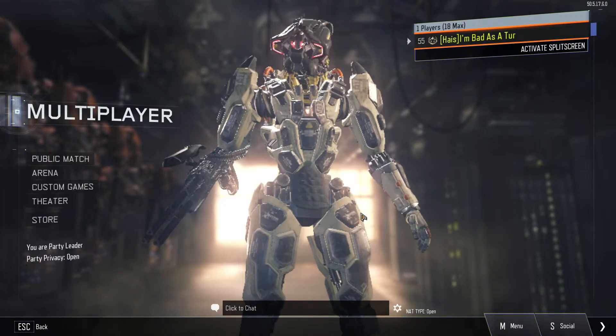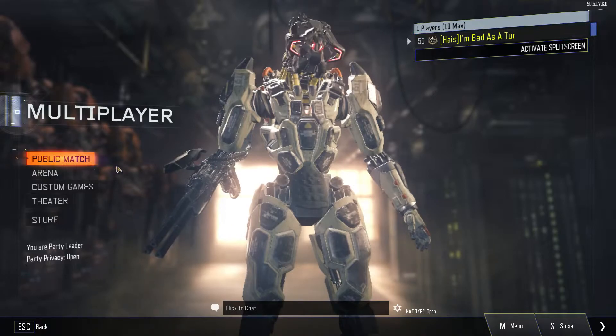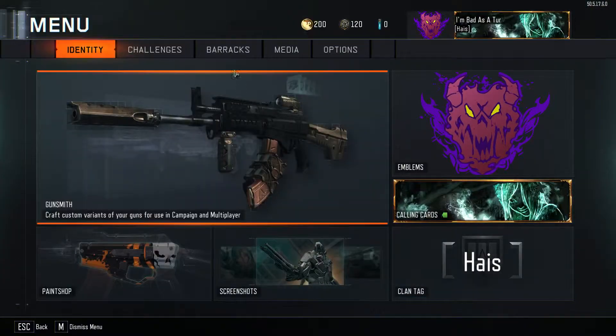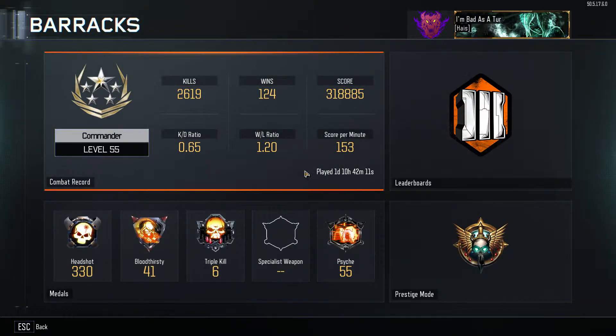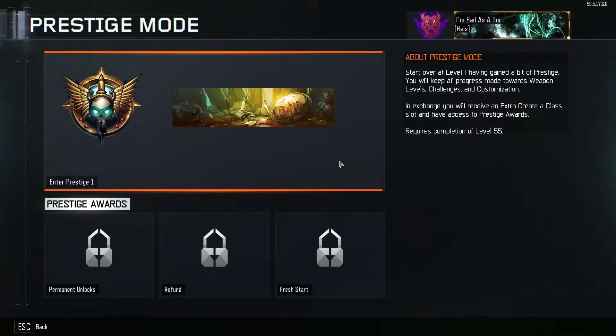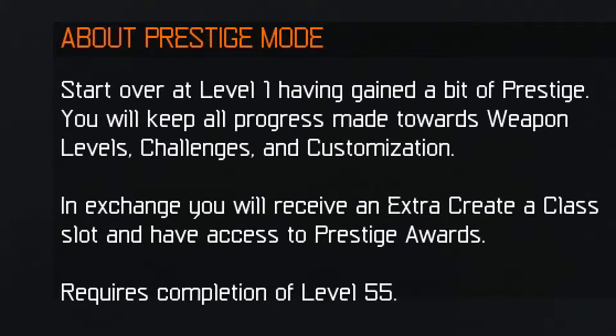This is my first time trying to be in Prestige 1. We're going to the barracks, go to Prestige Mode. Prestige Mode has you start over to level 1 and gain a bit of Prestige.